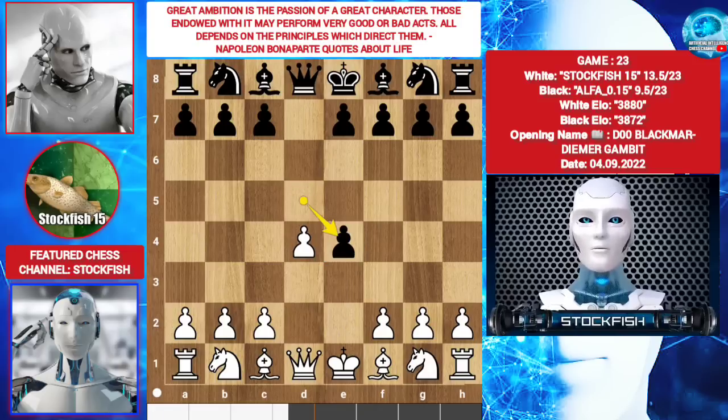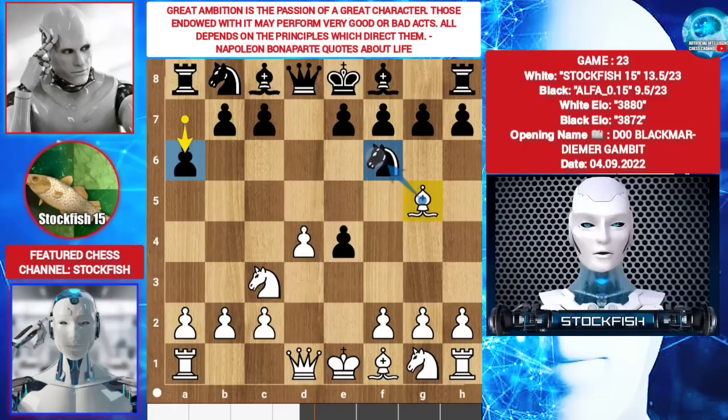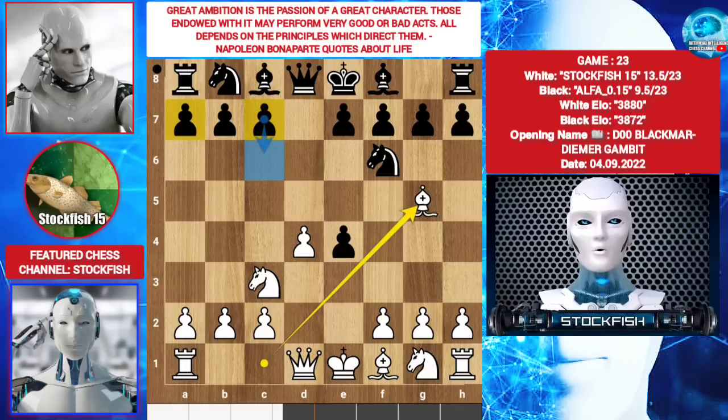Black takes the pawn. Knight f3, targeting the pawn. Knight f6. Bishop g5. Alpha chooses to play a6. If you're below 2000, you should play bishop takes knight, e takes f6, and take back the pawn. But the better move was c6. In this position, if your opponent plays bishop f5, then play f3 — if pawn takes pawn, the queen will arrive to target these. But AlphaZero is AlphaZero; nobody can predict AlphaZero's plan completely. He played a6.